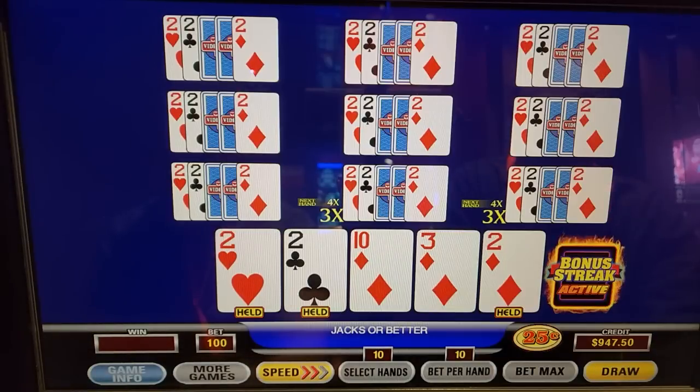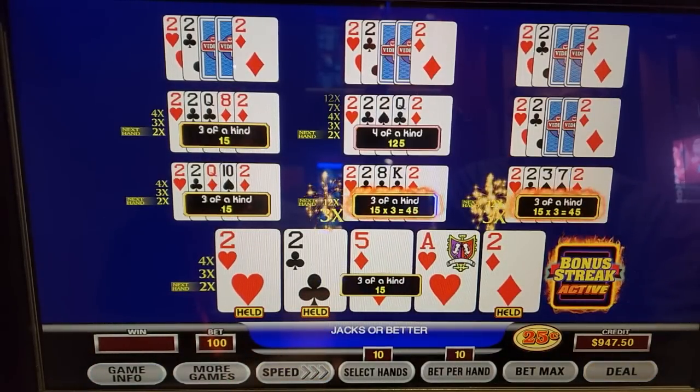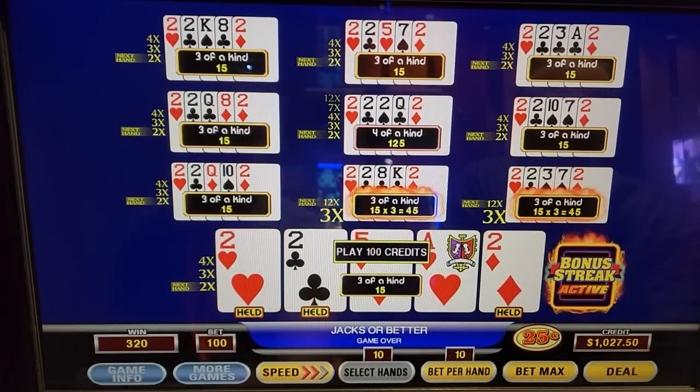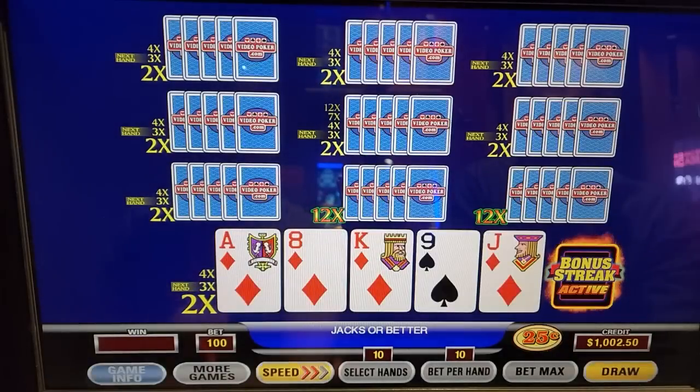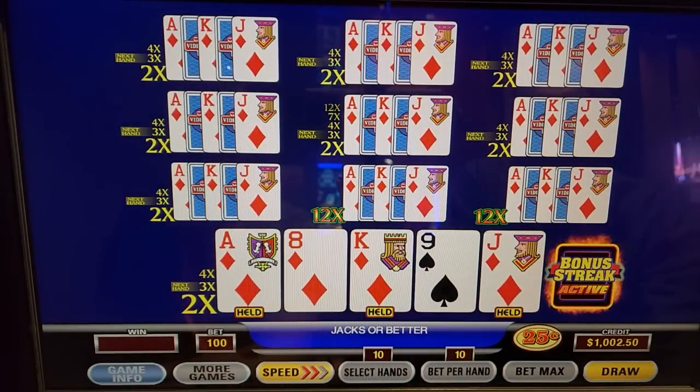We're playing jacks or better. Those still both go to 12s. And the four of a kind gives you the max multiplier streak. The regular Ultimate X, it's a bell curve — it goes up to a full house on the multiplier, and then higher than a full house it comes back down. On this one, it's full house or better, you get the max multiplier. Two shots at a $12,000 royal.